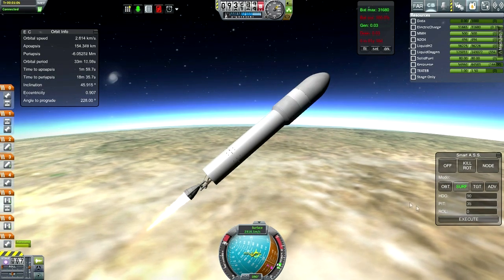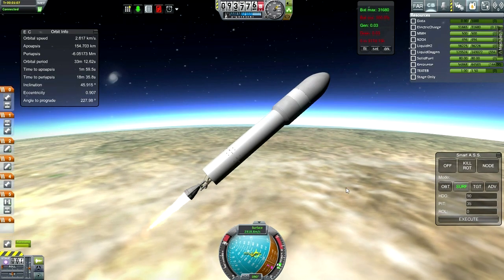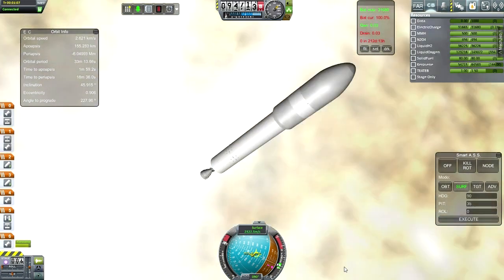Passing 4Gs, but the boosters are now spent - booster sep is good, throttle is up. I thought I had made a sort of roundish cone at the bottom of this stage to smooth it out - I don't know why that isn't here anymore. Anyway, we can go for fairing separation. That's still not fixed - that's great.